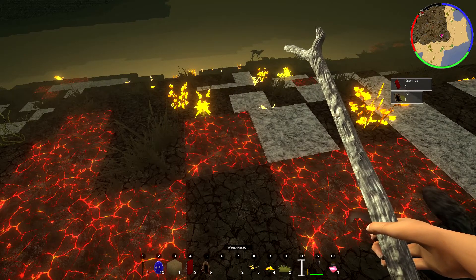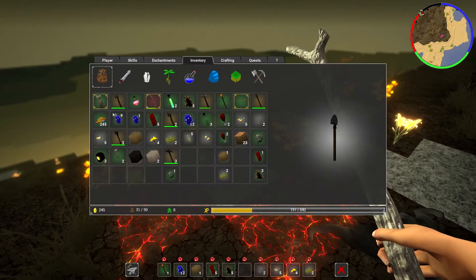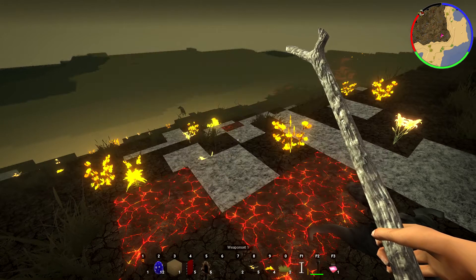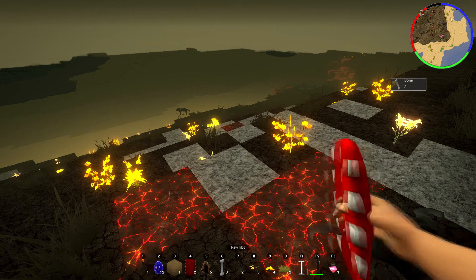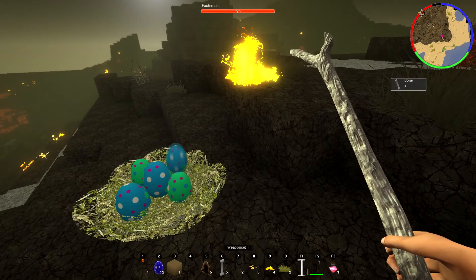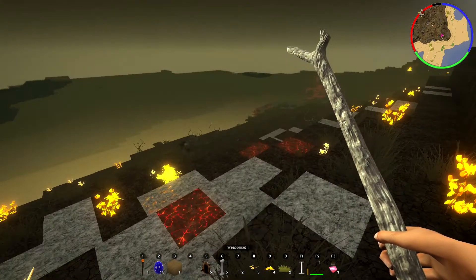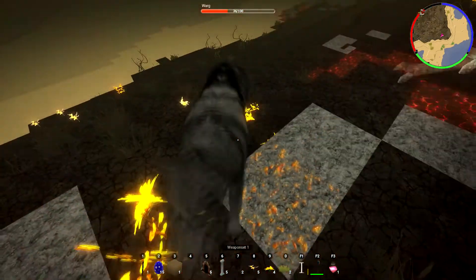What do we have? We can eat - we have all this raw meat stuff. I guess we're gonna eat some of it. At least it gives me some bones but doesn't heal me up that much. Another reinforced pickaxe - nice. There's another warg over there. Let's see if we can deal with you. Look at those eyes - they're actually pretty creepy.